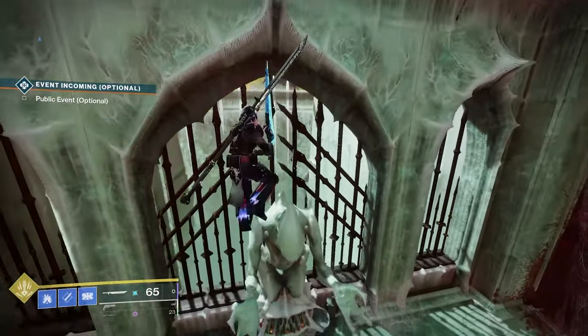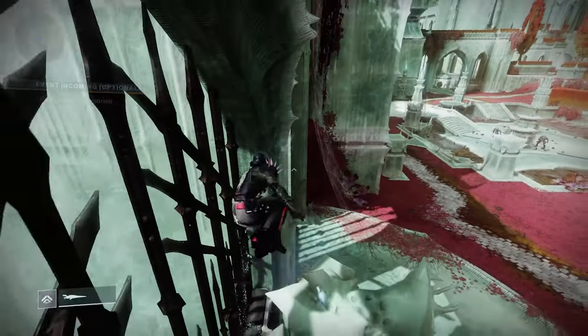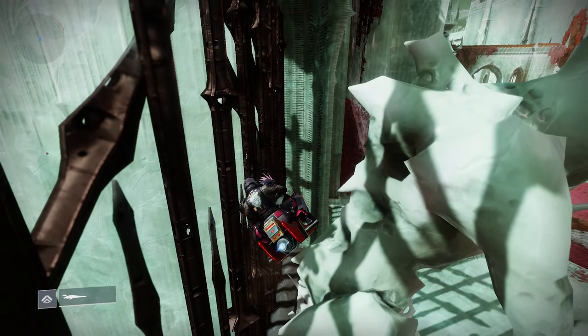You'll want to head to Fluorescent Canal in between the entrance of Queen's Bailey and Miasma. If you get on your sparrow on top of the statue, you should be able to fall behind it and sparrow breach through the gate.